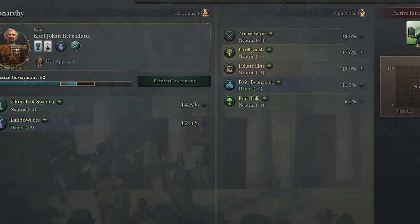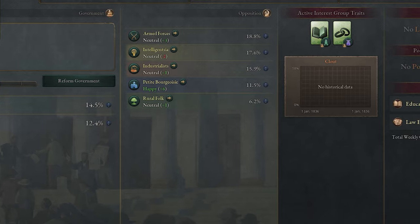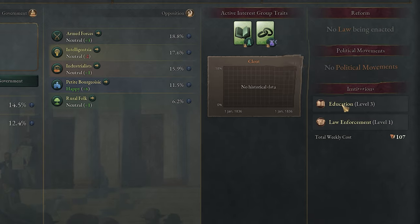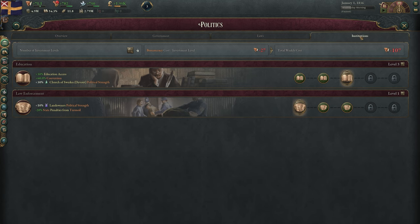From the Overview tab, you can see everything going on politics-wise, like your current government, its traits, any laws that have been enacted, any political movements — which are basically demands by a certain group to pass a law — and your institutions. You can also view each of these areas in more detail using the tabs along the top, which we'll come back to in a dedicated politics video.